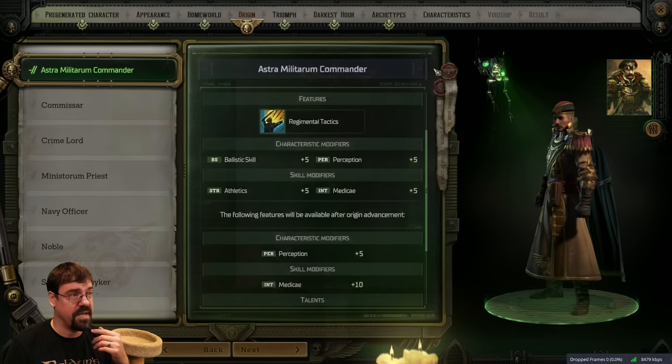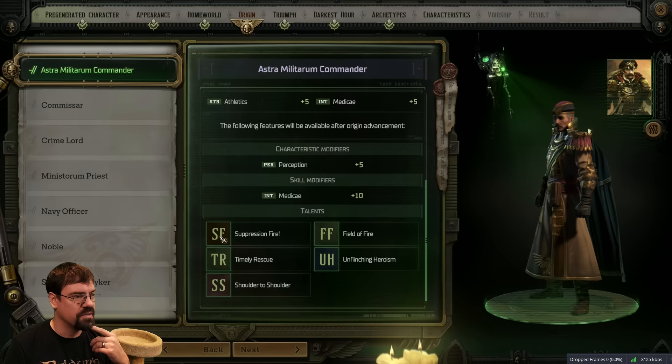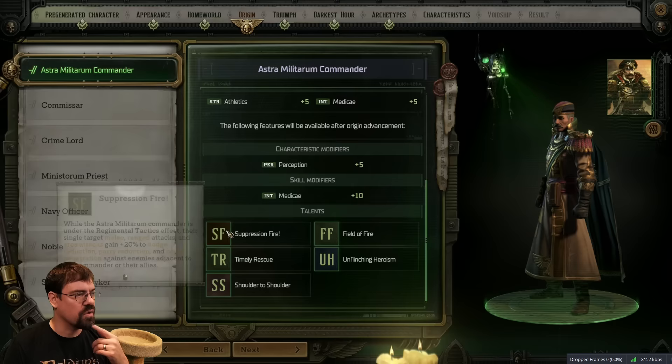Well, that's just amazing. Ballistic and perception are good. We're not really going to be doing too much perception with our main character though. Suppressing fire! Okay, field of fire. So these are all things that are based on the Regimental Tactics stuff.